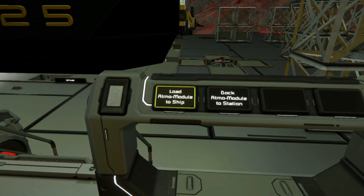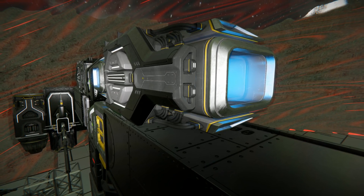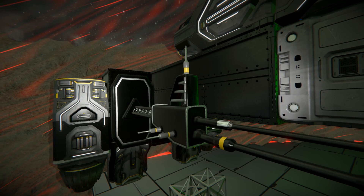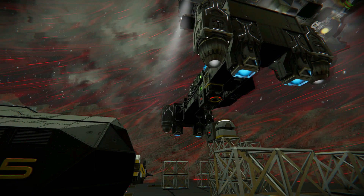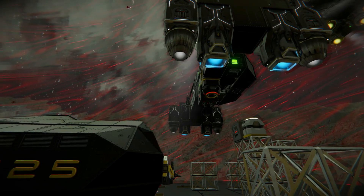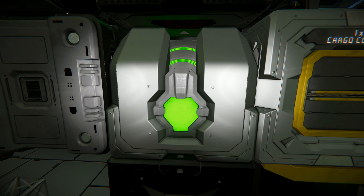I also wanted to attach and detach this Atmo module at will, and make the whole attachment and detachment process fully automated with drone technology. You start by making your drone pretty much like any other ship that has the essentials: a power source, thrusters in all directions to maneuver, a gyroscope, and any cargo containers, guns, or whatever you need. You should also have an antenna.